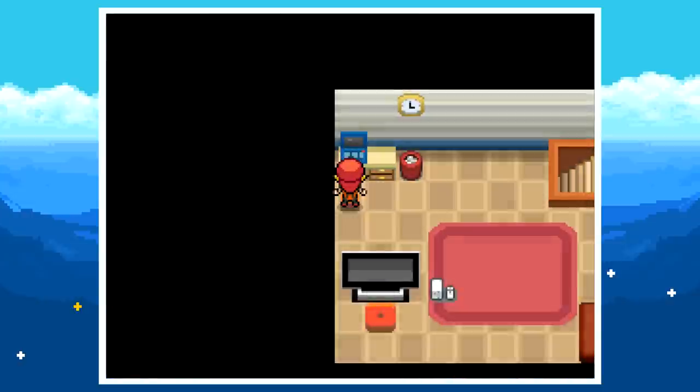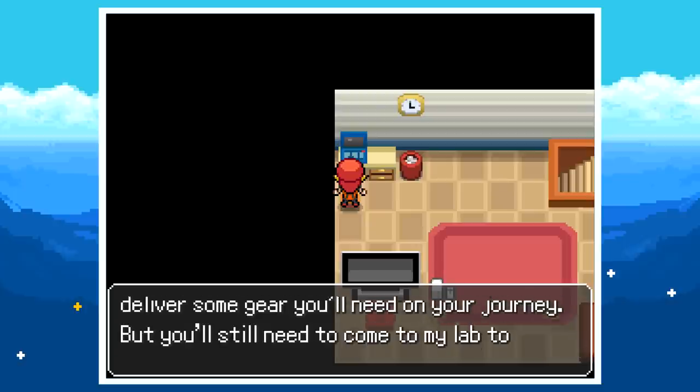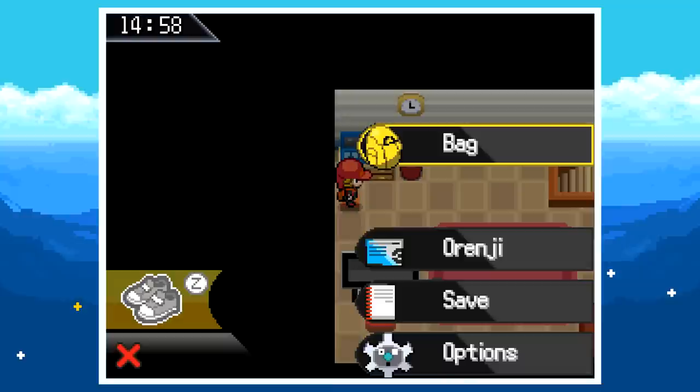I didn't know the name of the region, but apparently it's Chroma — and maybe that has something to do with why it's called Pokémon Spectrum. The spectrum is the whole array of colors in a rainbow, and Chroma is similar — all the different colors. The professor repeats his message about sending assistants and choosing a rare Pokémon — didn't he literally just say this?